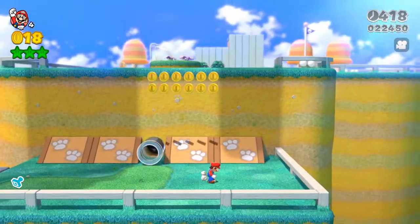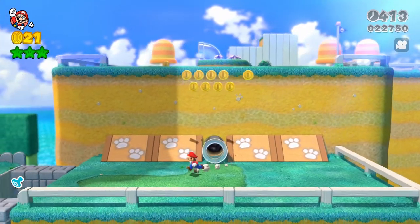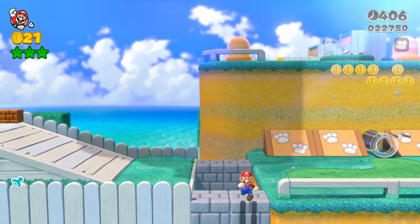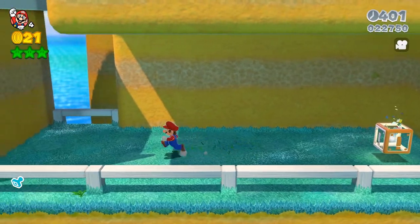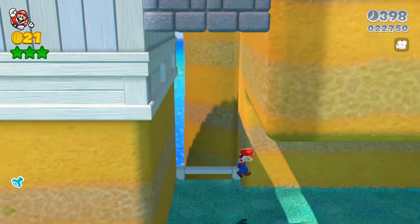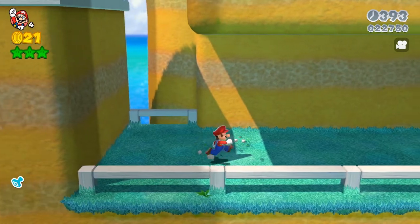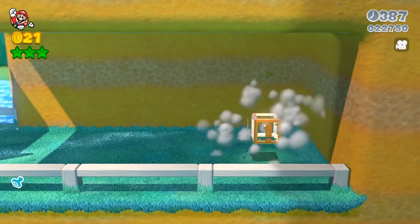Now this is at the end of the stage — as you see the flagpole is literally right up there. And I'm pretty sure pro Mario players could probably just sidestep and slide down here without actually breaking the walls. There are walls here, so great players would probably be able to jump with the fence and go through the fence.